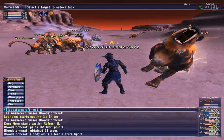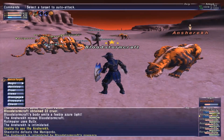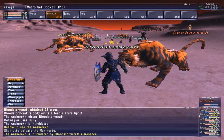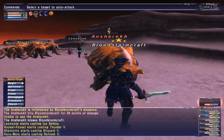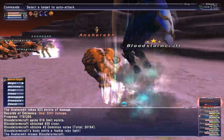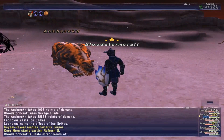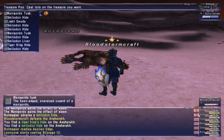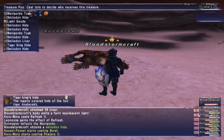That's Tiger Skin Hide, or Tiger King Hide — the price is kind of wonky on it. It can range from like 150k up to 300 to 500k depending on how many are there and if people are camping it or not. That's really all I can think of at the moment for these. These are just really easy and simple to do.